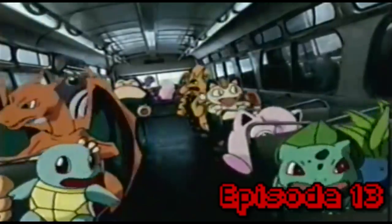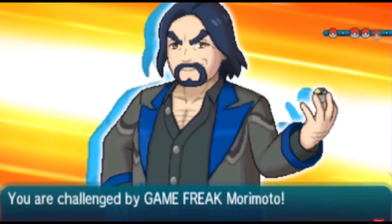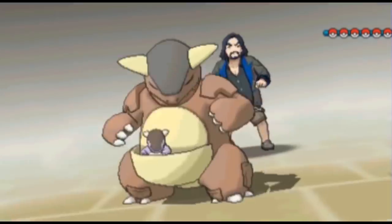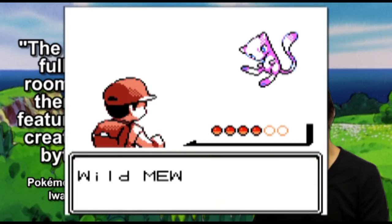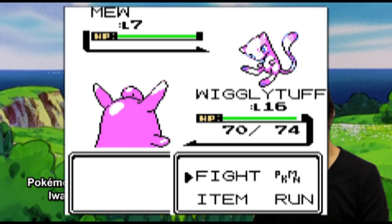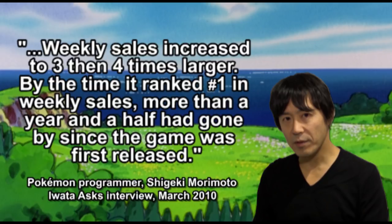In the case of Red and Blue's six-year development, it wasn't a time crunch that was the problem, like with most of the games that we've covered, but a lack of storage space on the Game Boy cartridge. According to programmer and monster designer Shigeki Morimoto, who you might remember from his cameos in some of the later games, when Red and Blue were completed and the debug features removed, only 300 bytes of free space were left over. Morimoto, who's got a reputation for being the mischievous type, used those last few bytes to program Mew into the game — a prank that risked corrupting the game with glitches since the debug features were no longer present, and might have cost him his job if the buzz surrounding the mysterious number 151 hadn't inadvertently caused the game to rocket to the top of the Japanese sales charts.